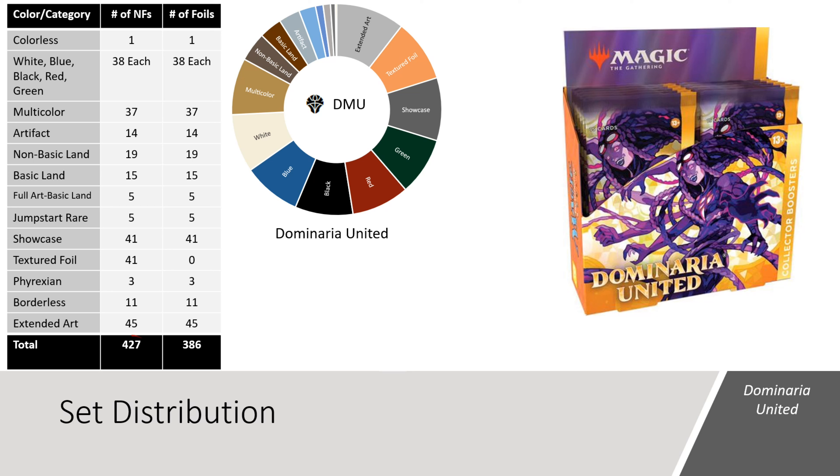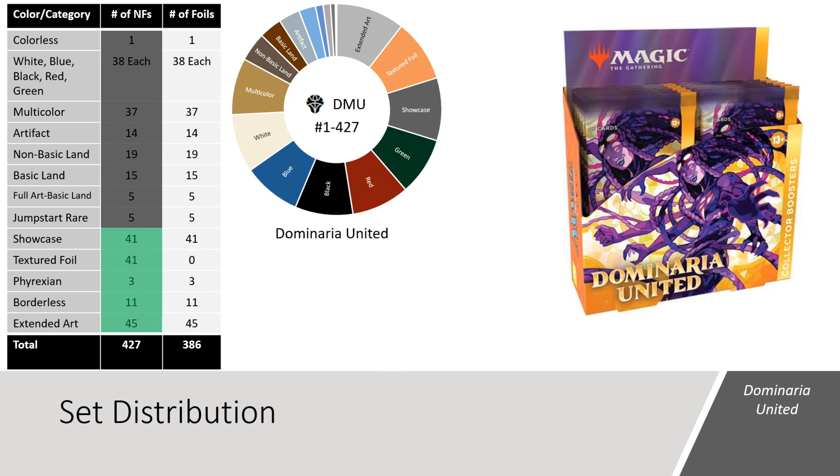The Dominaria United set contains a total of 427 numbered cards. From my perspective, the cards are either traditional foil or they're not. The column on the left shows the non-foil card count and the column on the right shows the traditional foil card count. Despite seeing a lot of etched foils during the opening, the main Dominaria United set does not contain any etched foils. Instead, the set replaced these with 41 textured foil stained glass cards. In the non-foil space, we can only see Showcase, Phyrexian, Borderless, Extended Art, and those textured foils, which means that we can only see 141 of the 427 non-foil cards in the set. In traditional foil, we can see all the cards from the main set except for the regular framed basic lands, plus the full art stained glass lands, all the Showcase cards, the 3 Phyrexians, the 11 Borderless, and the 45 Extended Arts, which means that we can see 366 of the 386 cards available in foil.